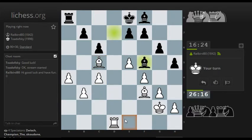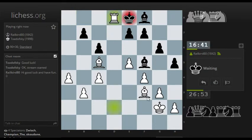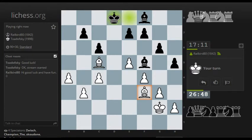He does Bishop f5 exactly as expected, intending Bishop c2 — no surprise at all. So I stop Bishop c2, also giving myself the possibility of Bishop d1 should I need it. And there's Rook d8. So now we exchange rooks. I hold on to my pawns and maneuver my king toward the center. Absent some blunder, this is somewhat better for me.